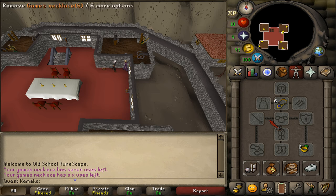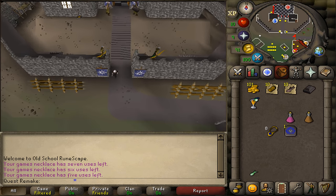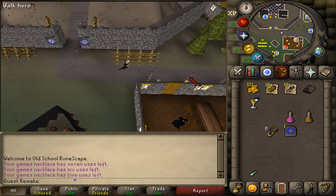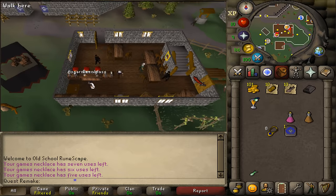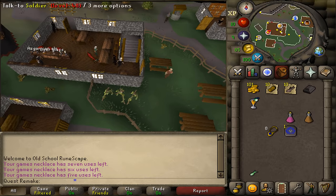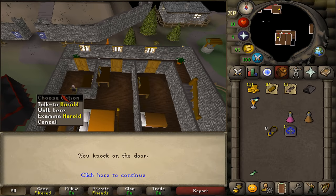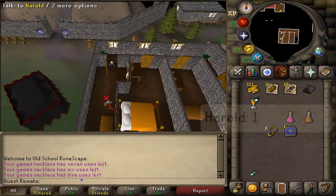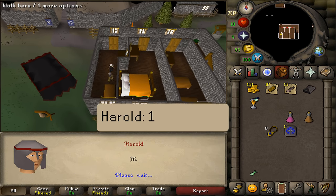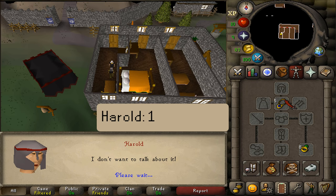After we've spoken to Eorek, teleport back to Burthorpe and go to the inn or pub — the one with the beer sign, the big building. Go to the south-eastern corner and climb the stairs. Enter the final room of the hallway, try to open the door, and we'll need to talk to Harold. Talk to him and select option 1.